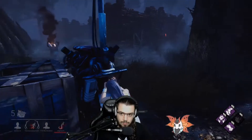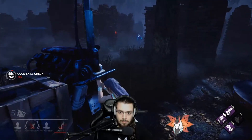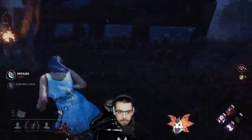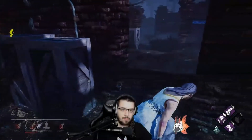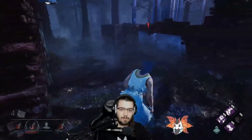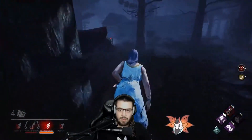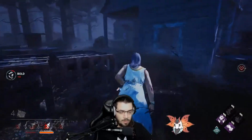Sprint Burst. Very similarly to Lithe, you simply get a 3-second burst of 150% speed. However, the difference is that with Sprint Burst, you press the run key to activate it — that's it, you just run and you get it. This typically causes people to walk everywhere they go, not wanting to use it in fear of wasting it. A legitimate concern, but maybe half the time unnecessary.